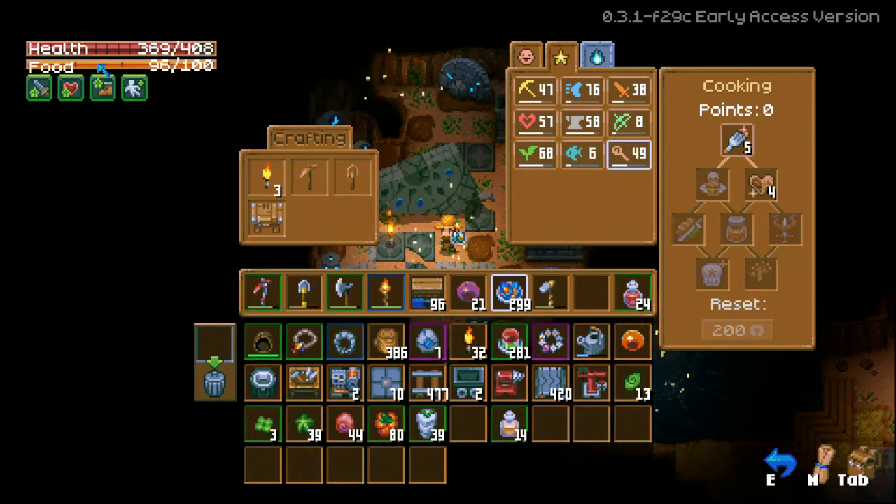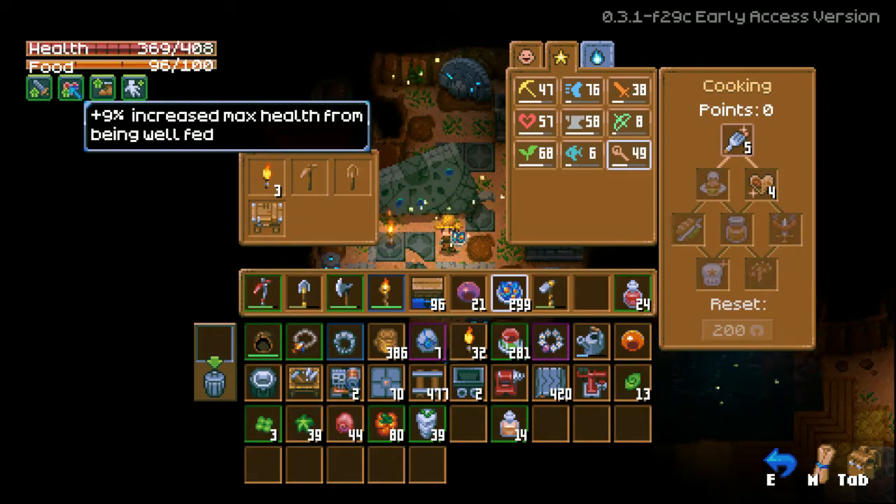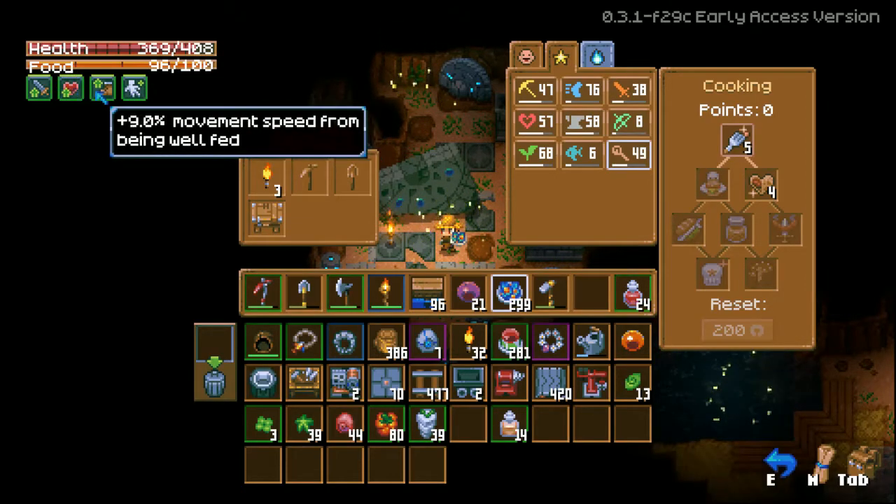Each of these buffs have their own thresholds. You need 75 hunger bar and a buff to get increased damage, 85 and a buff to get max health, and 95 and a buff to get the movement speed buff.